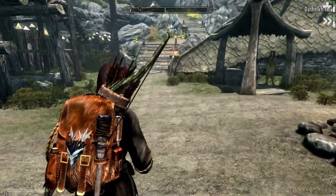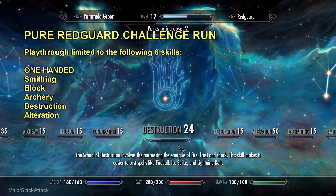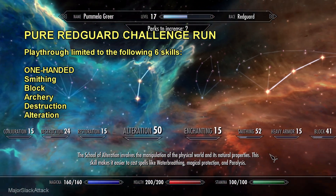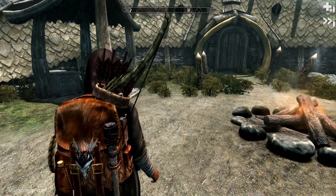Let's walk through the Skyrim Pure Red Guard challenge run. We're playing through the game using only the six Red Guard skills. Those would be Destruction, Restoration, Smithing, Block, One-Handed, and Archery. And we have arrived at Dushnikh Yal.